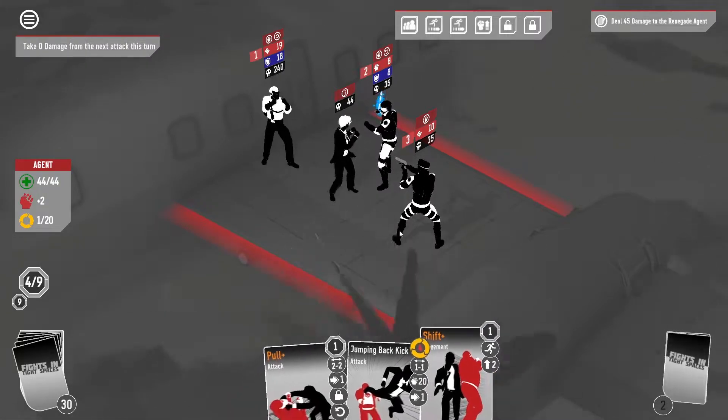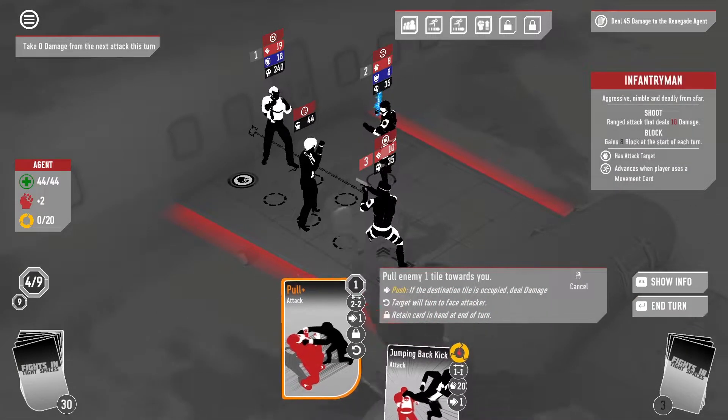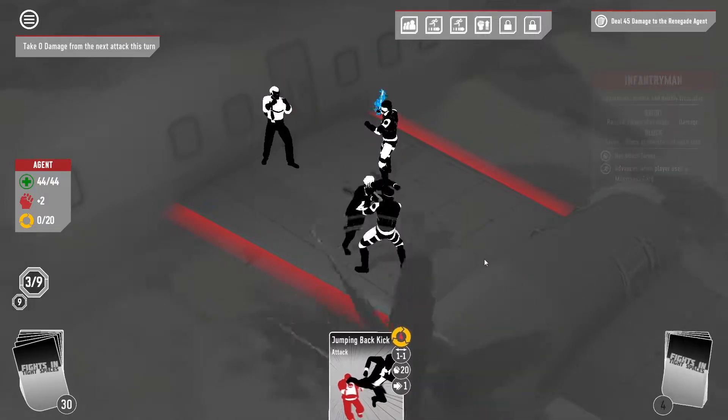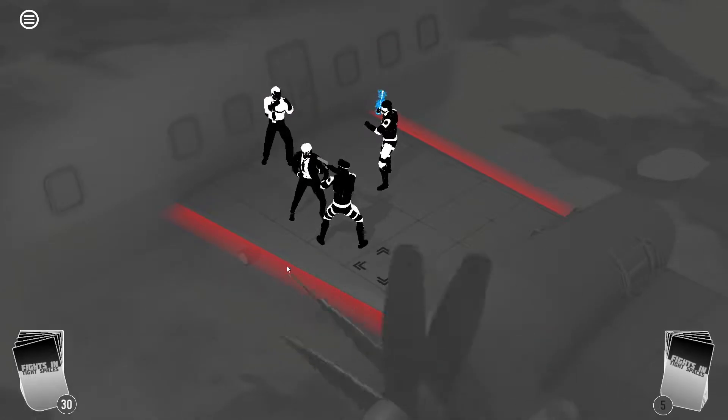We're gonna shift over here. We got the dodge on, so we're not gonna take this damage — which is the reason we put it on. Let's also actually just pull you next to us for that one combo. Gotta get that combo rolling.